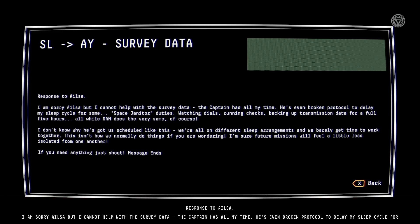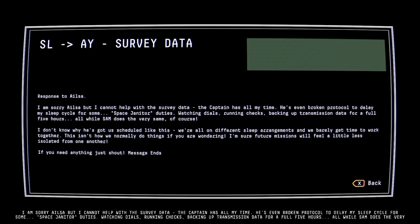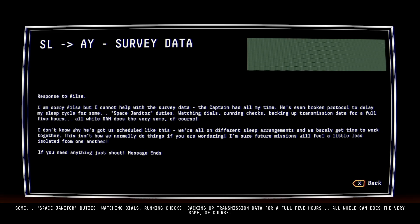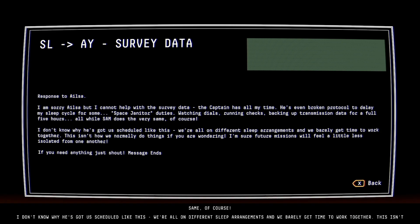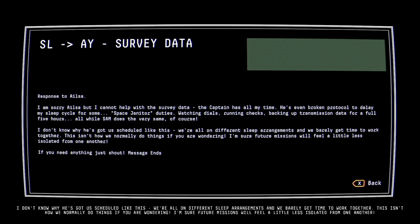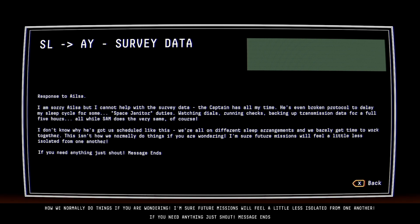AY survey data. 'The captain has all my time. He's even broken protocol to delay my sleep cycle for some space channel duties - watching dials, running checks, backing up transmission data for a full five hours, all while Sam does the very same of course. I don't know why he's got a schedule like this. We're all on different sleep arrangements and we barely get time to work together. This isn't how we normally do things. I'm sure future missions will feel a little less isolated from one another. If you need anything, just shout.' Message ends.